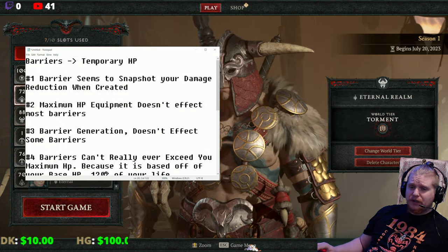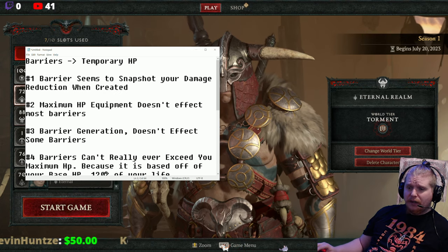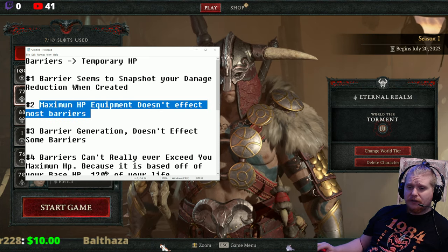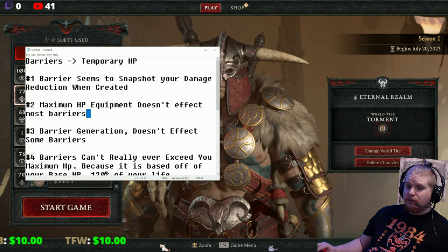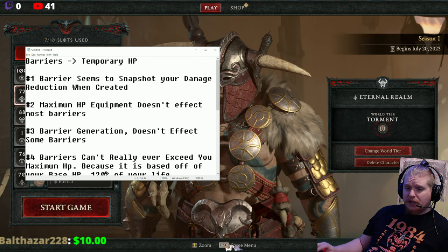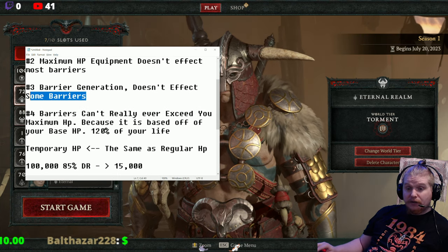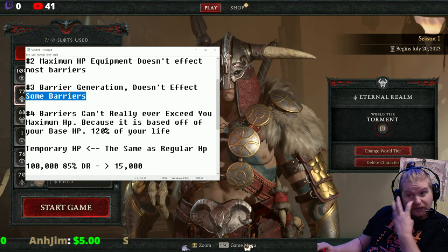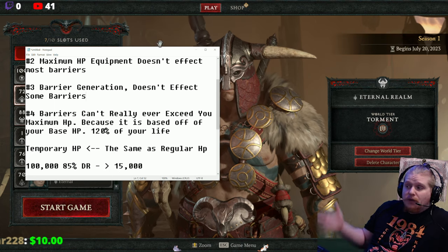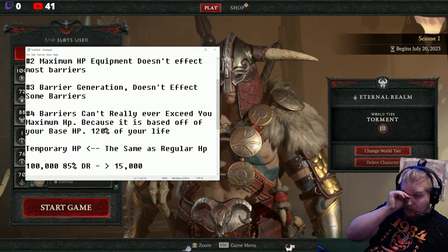Let's do a recap. Number one: barriers seem to snapshot your damage reduction when created — if you have bad damage reduction you will have a bad barrier that disappears very quickly. Number two: maximum HP equipment doesn't affect most barriers. Some people keep telling me there are a couple of barriers that are actually based on maximum HP, and I'm including 'most' just for them, but it does not seem to affect most barriers. Number three: barrier generation doesn't affect some barriers — Temerity's barrier is not affected, but Earthen Bulwark is. Test your specific barrier to make sure you're not running a wasted stat.